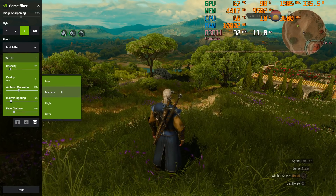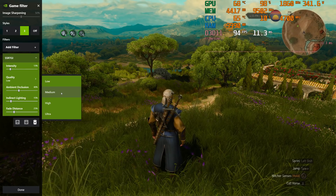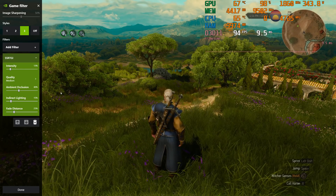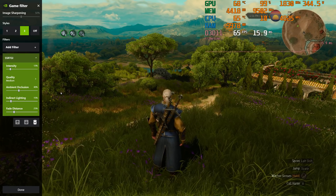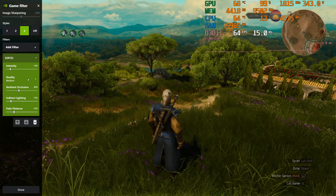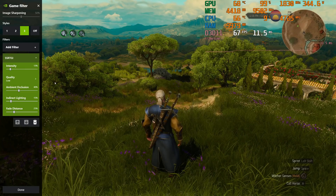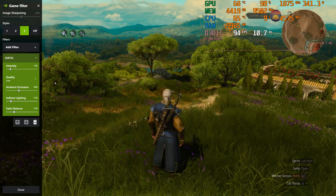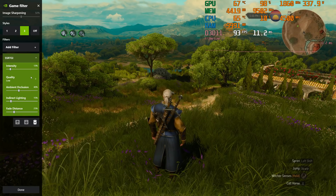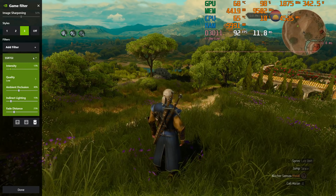The quality settings to my eye don't do a whole lot visually, but they definitely have a massive impact on frame rate. Watch the frame rate drop from the mid-90s to about 60 when I click on medium. It certainly looks different — darker to my eyes — but I wouldn't say it looks significantly better to the point where it's worth that additional frame rate hit.